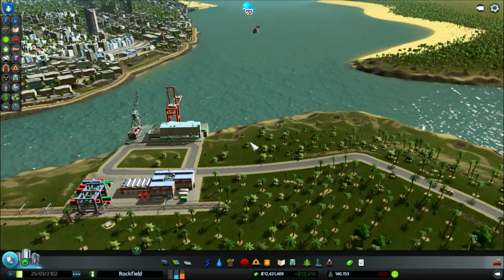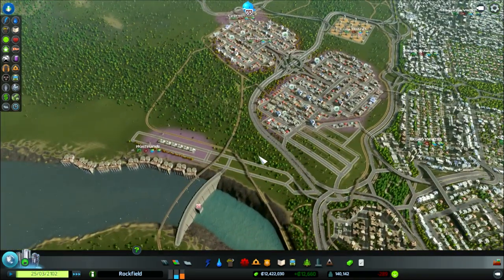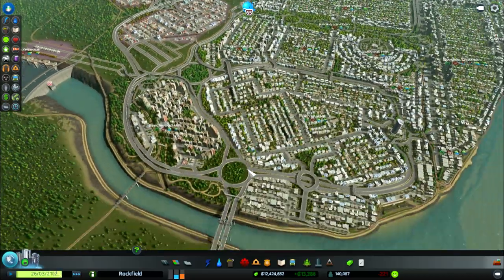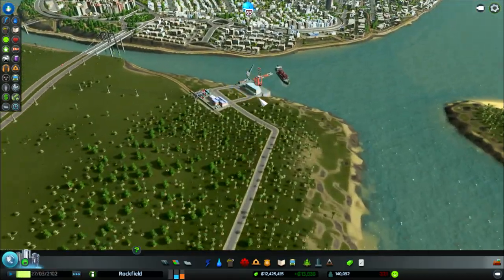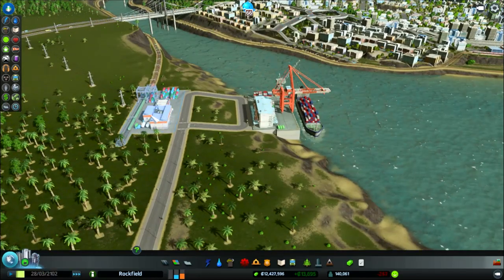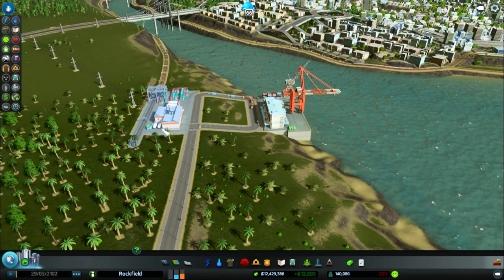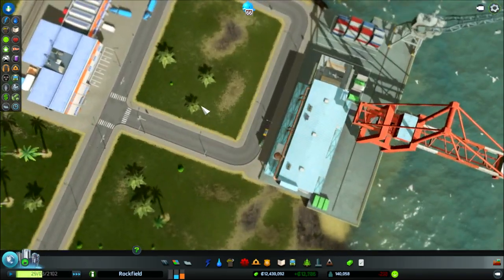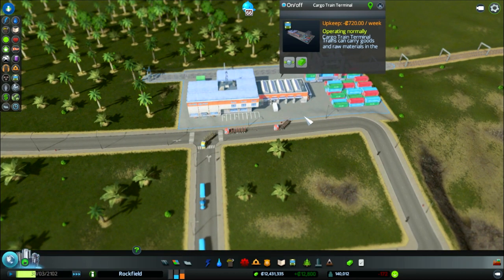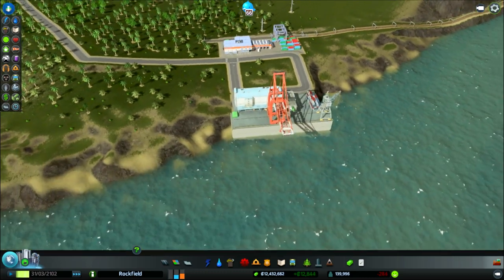One truck is going out to the city which isn't exactly what I wanted - I wanted it to go straight over to the cargo train terminal. I'm wondering if now that we've got the harbour, rather than bringing in random stuff, the game is querying all of the industries and finding out what they need, and that's why trucks are heading out that way instead of using the cargo line. Apparently this thing can only hold so much cargo, so maybe when it's full it has to send a truck out on its own.